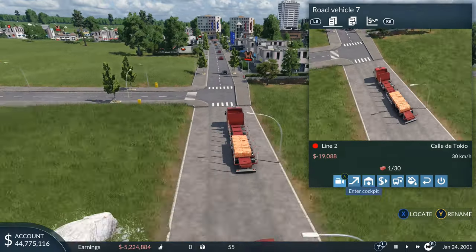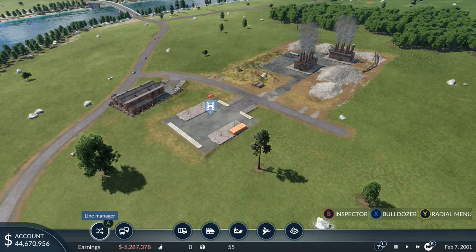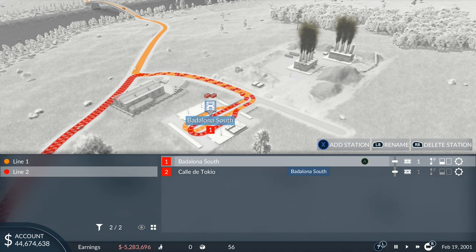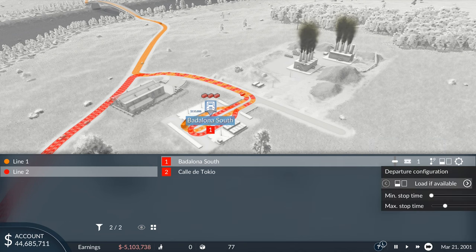This truck is taking some bricks to the city, but there's not that many on board — we need to fix this. Go to the line manager, press A on the line you want, select the station it's picking up from, and go over to the fill tool. It currently says 'load if available', meaning the truck takes whatever's there and just goes. Change this by pressing A and going two to the right to 'full load', so a truck will wait until it's completely full before leaving the station.